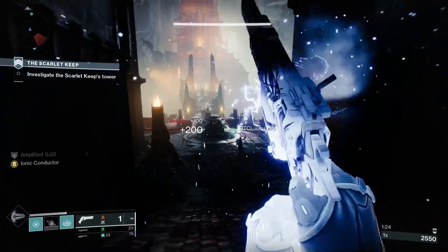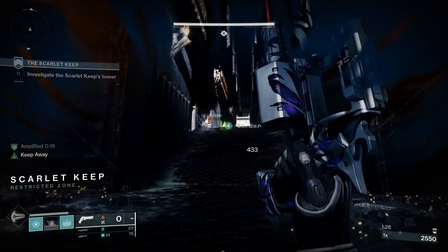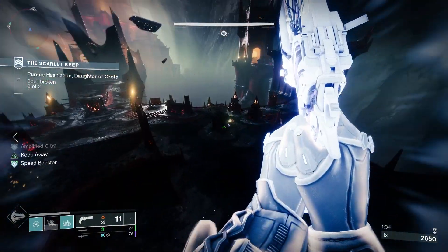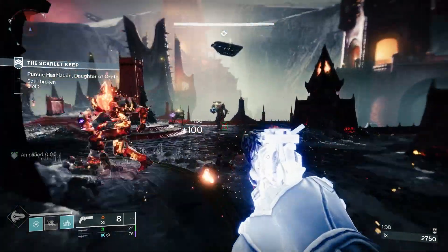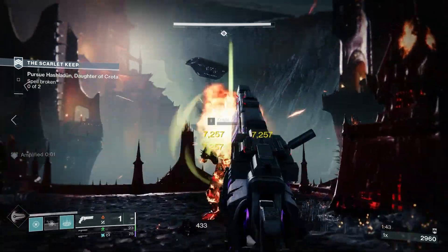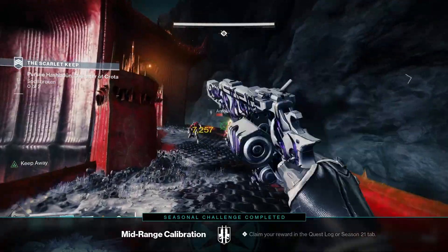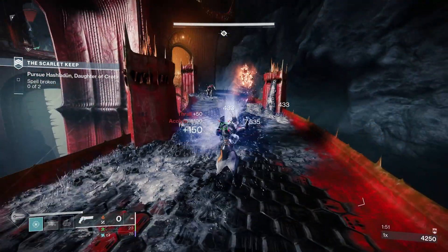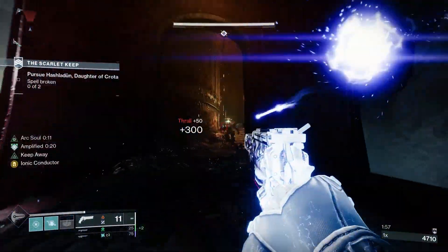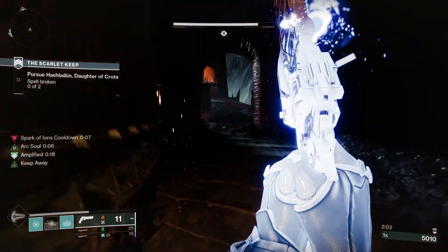In the third column you've got a choice between Keep Away and Stats for All. Keep Away gives increased reload, range, and accuracy when there are no combatants in close proximity. Stats for All: hitting three separate targets increases weapon handling, stability, reload, and range for a moderate duration. In the fourth column there's Eye of the Storm and Incandescent. Eye of the Storm makes the weapon more accurate and boosts handling as your health gets lower. Incandescent — defeating a target spreads Scorch to those nearby, with more powerful combatants and opposing Guardians causing Scorch in a larger radius.